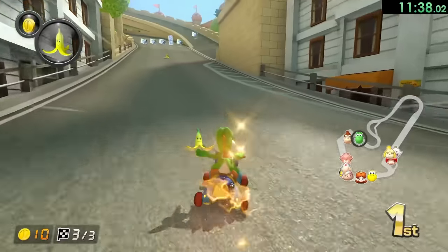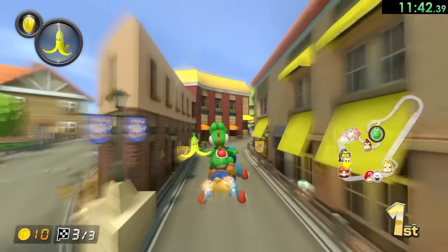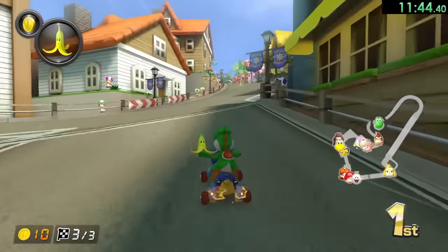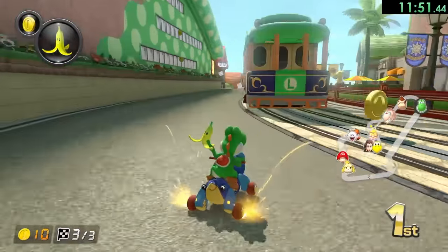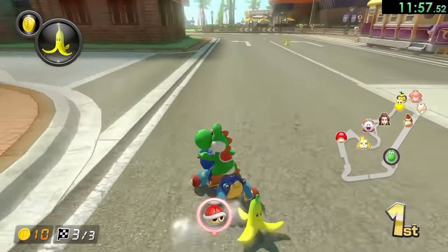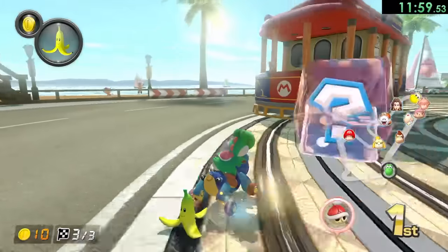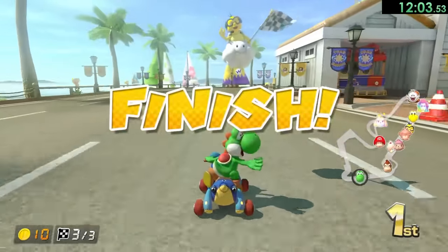I'm just going to keep this banana — no real point in switching out my item. We'll try this one more time. Can I actually do the jump? Thank you — it really isn't that bad of a jump, and obviously it's the fastest way to go. We have a red shell coming at us, thankfully I have the banana. There shouldn't be another item coming after this, so I think we should be good. That's the stage done.